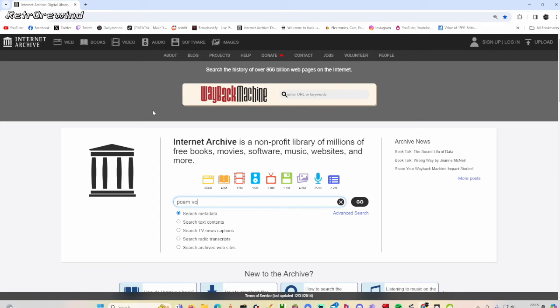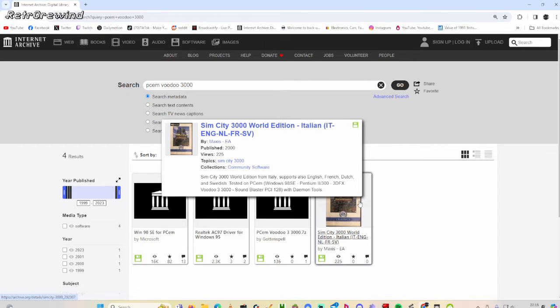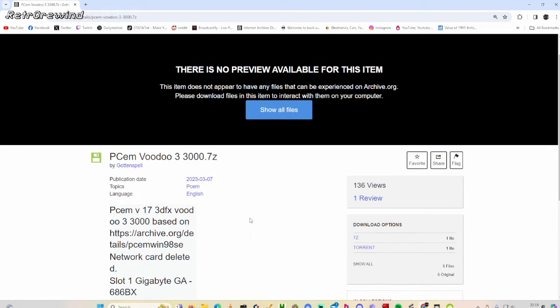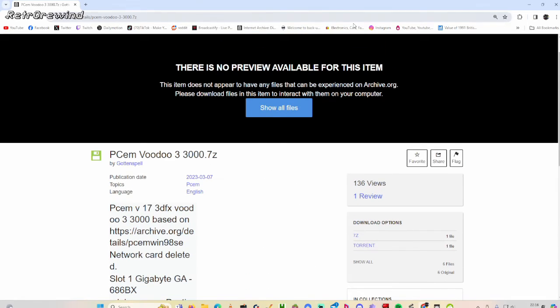What you need to do is go to archive.org and search for the PCM Voodoo 3000 file. Obviously you've got to make sure you own Windows 98, which I do. It's a pre-setup version of a PC emulator using Windows 98 with a 3dfx card on it. Just download that file.